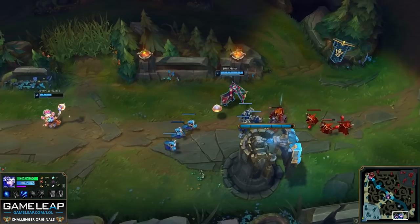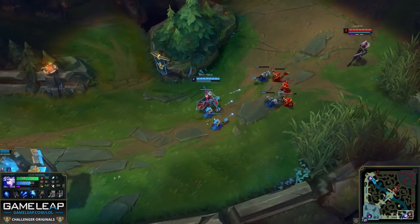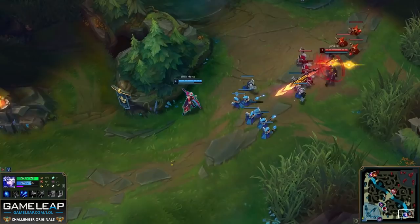Now when Henna returns to lane, Karma has managed to push the minions so he misses a few of them, but Jhin has missed practically that whole wave. That is the power of recalling against the push. Now Henna does not want to make Jhin's life easier by just shoving the wave into him, so he simply last hits. Lulu has also recalled, but the enemy support has not recalled, so Henna is technically 1v2ing. When you are in a situation like this, it is crucial to stand away from that enemy support.